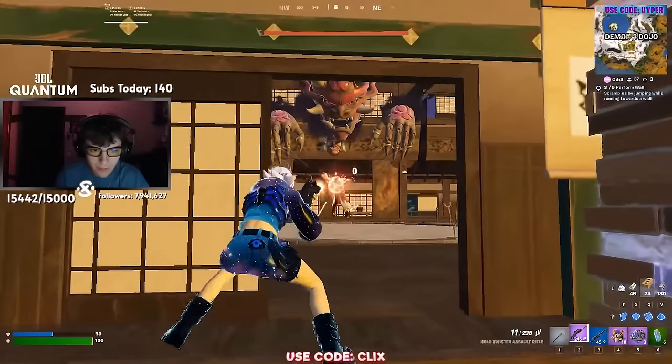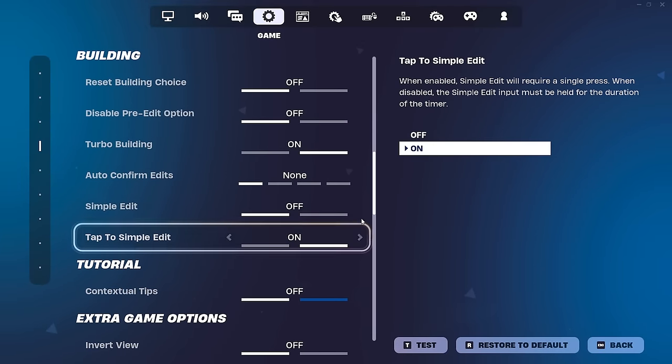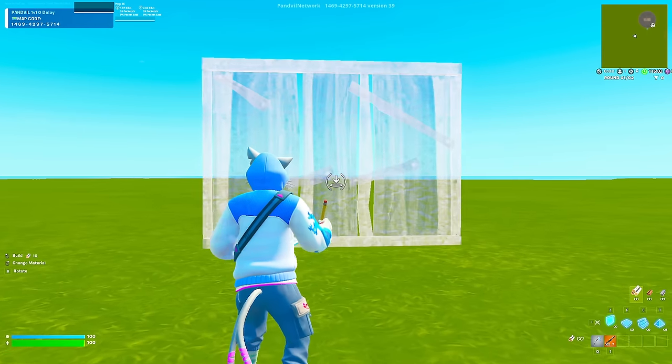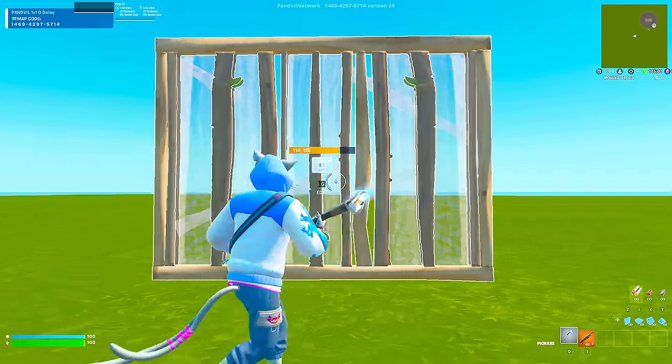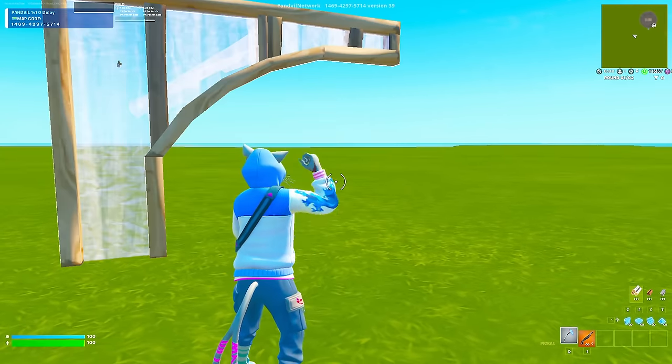You may think: how does that work? It works based on where your crosshair is. So if I enable the setting right here — Simple Edit on — I'll show you the difference. If I place a build and look where I want to edit, say the bottom corner right here, I just look there and press G. Boom, it edits.